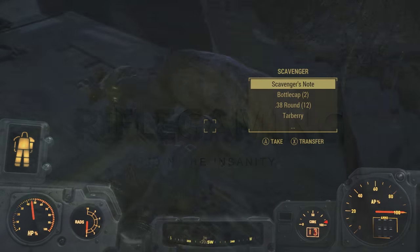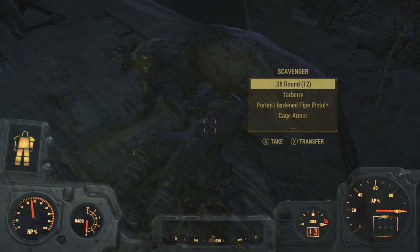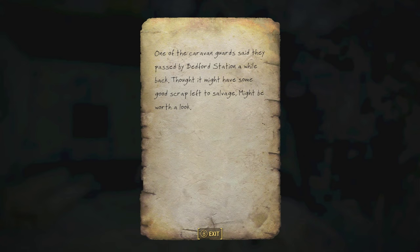What's going on everybody, thanks for checking out this video. For those of you who have been keeping up with the series, this is episode 4 — five unmarked secret locations around Fallout 4.